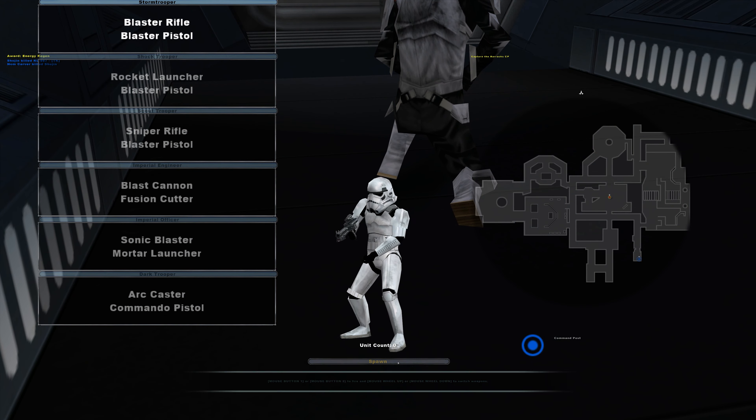Lord Vader has tracked the stolen Imperial plans to Ambassador Organa. Retrieve the plans and bring the Ambassador to Lord Vader. Oh my God, they're just going to run in. This is going to be a shit show.